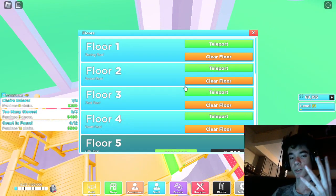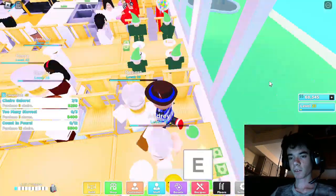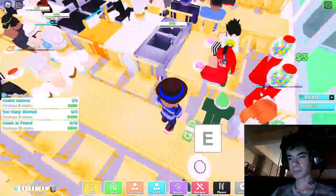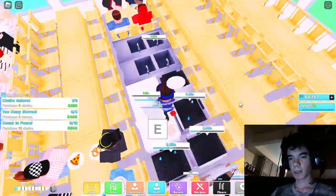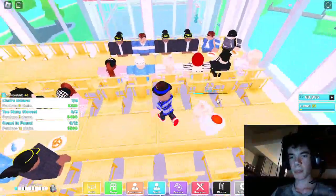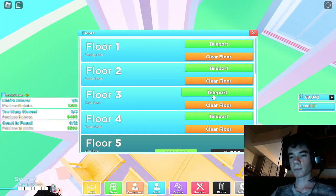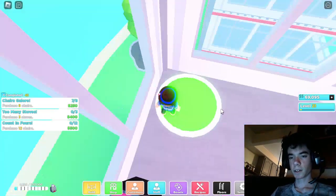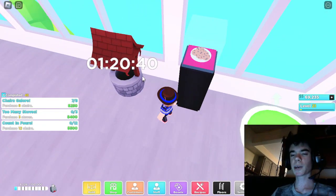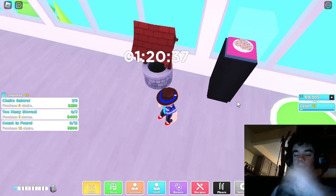Right now I have four floors, and remember this is all from today. Floor two is exactly the same. It might be a little laggy, that's okay. I just got floor four for the wishing well - buy this wishing well, guys. It's definitely a good investment. It costs like 77,000 but it's worth it.